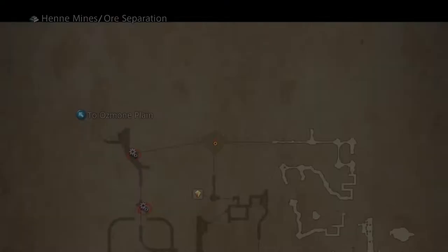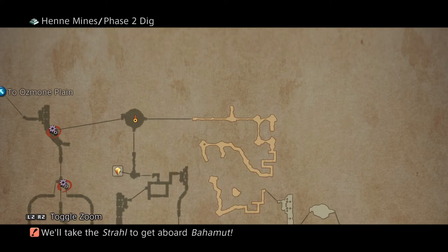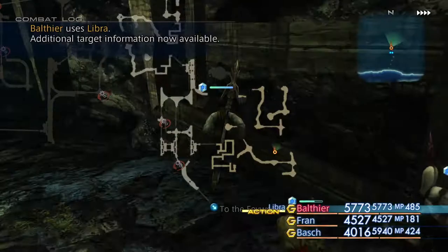Use the save crystal to teleport inside the Hen Mines, then head towards the ore separation area. You will notice that you now have access to the east area. This is where the treasure chest can potentially spawn.